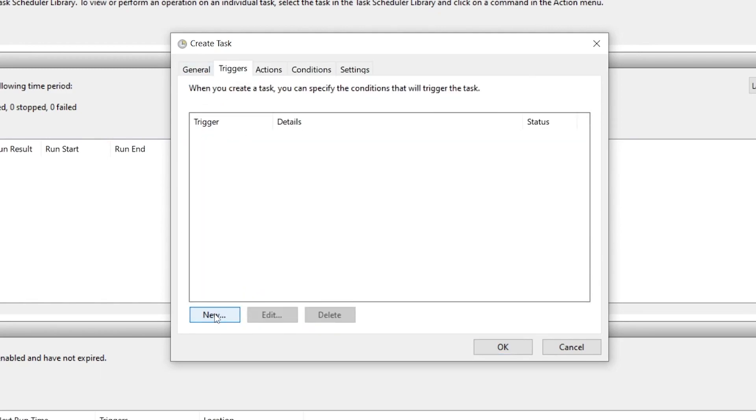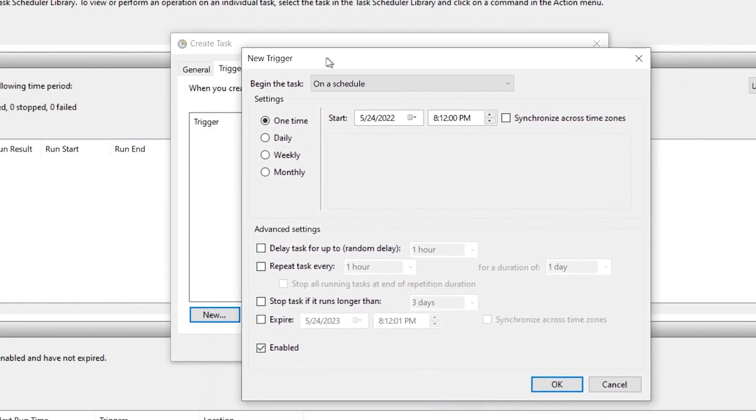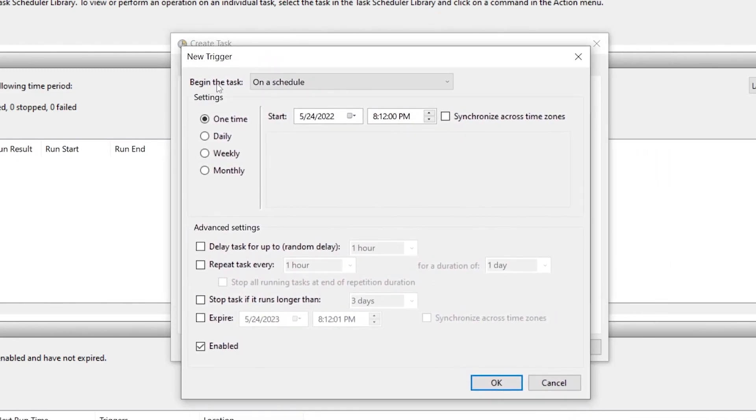Open the Triggers tab and click 'New' to create a new trigger. Set 'Begin the task' to 'On a schedule' and set it to 'One Time'. In the advanced settings, check 'Repeat task every' and set it to 5 minutes from the dropdown — you can change this later, but 5 minutes is recommended. Set the duration to 'Indefinitely' and make sure the trigger is enabled, then click OK.